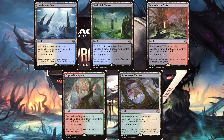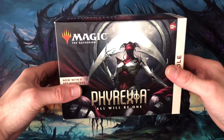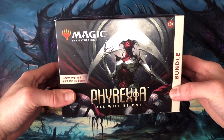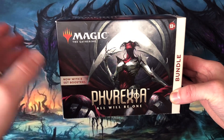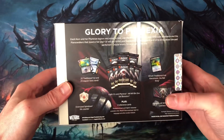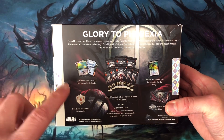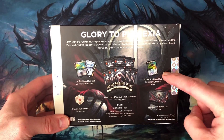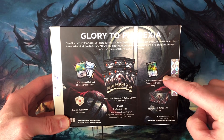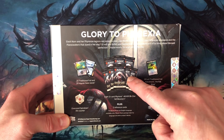Alright, I'm going to take a look at the contents of the bundle. Elish Norn is featured on the front. Now with 8 set boosters — I wished it was 10 set boosters or even 10 draft boosters. The back gives a description of what I'll find inside: 20 traditional foil and 20 regular basic lands, an oversized spin-down life counter, an alt art traditional foil Karomonix the Rat King, a Phyrexia All Will Be One card box, the 8 set boosters, and 2 reference cards.